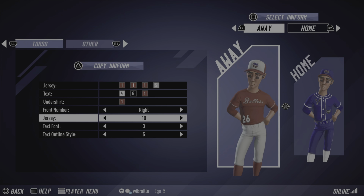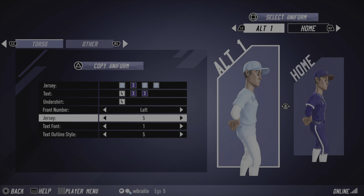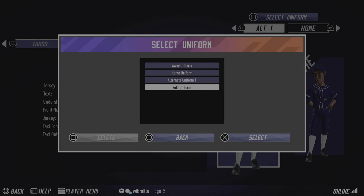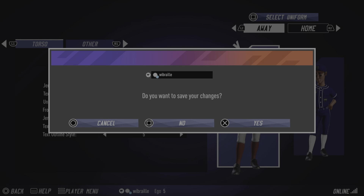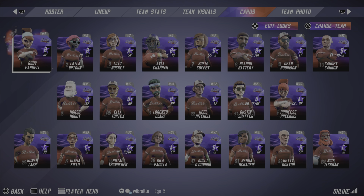Also get a look at our alternate uniforms. Alternate uni number one — you saw it last year — the powdered blues with the white gradient are going to be sticking around. We got rid of a random one I accidentally added, so our only alternate is those blues. We also got rid of the whites we had been using for a game or two.